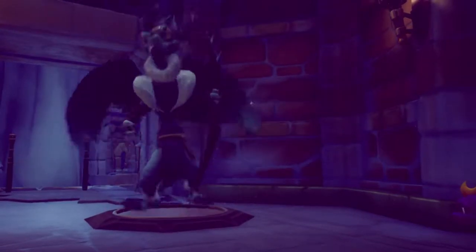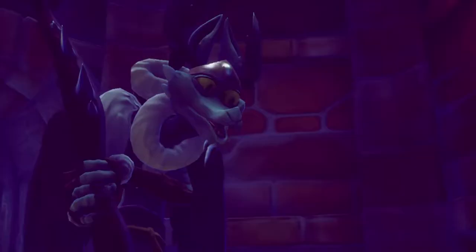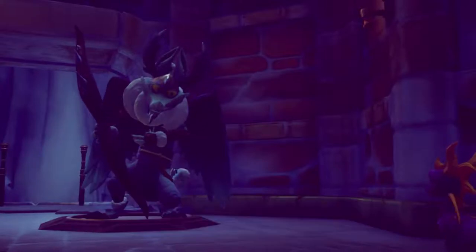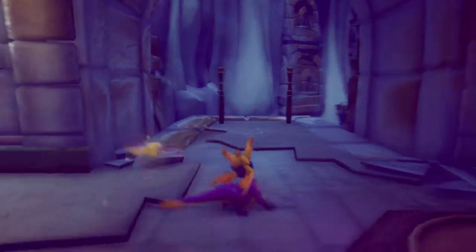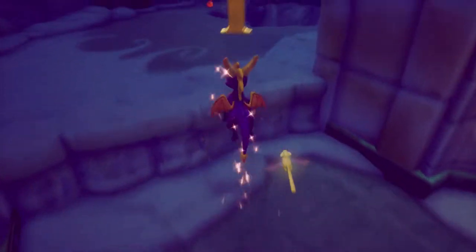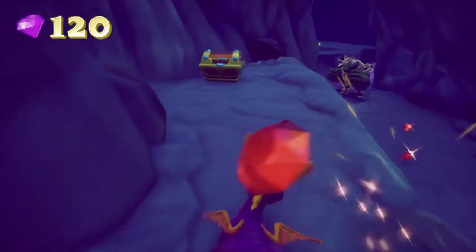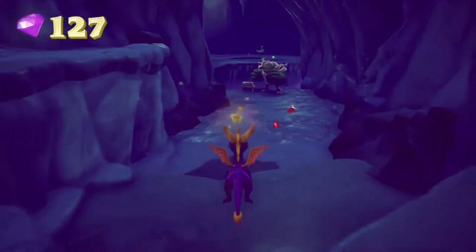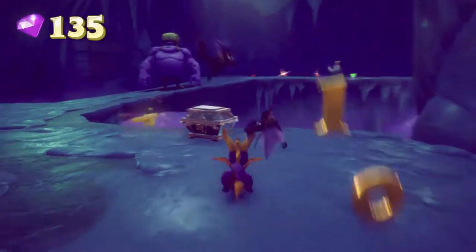Here's another dragon. So armor does conduct cold since it's making them slippery, but not heat. Basically how it works is: if they're big and wearing armor you can't use fire, but because they're standing on ice you can still charge them and they'll just get pushed off. Easy peasy.